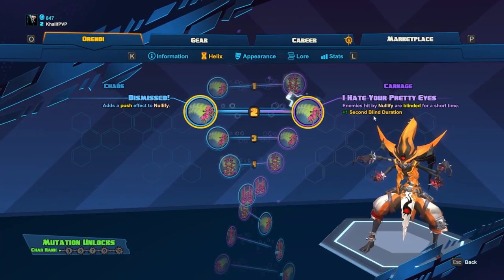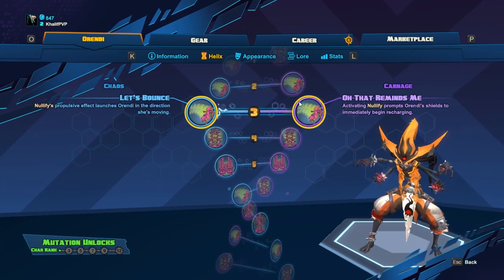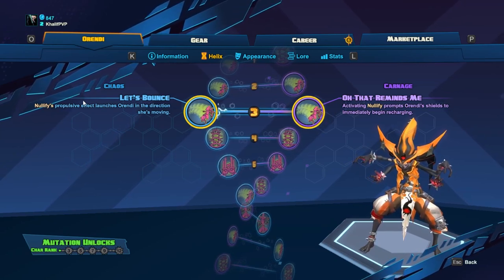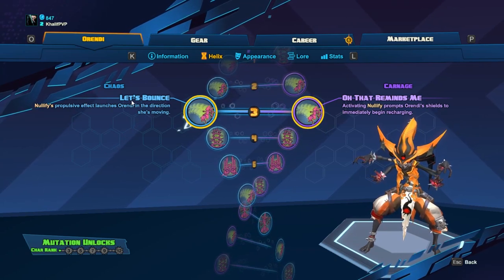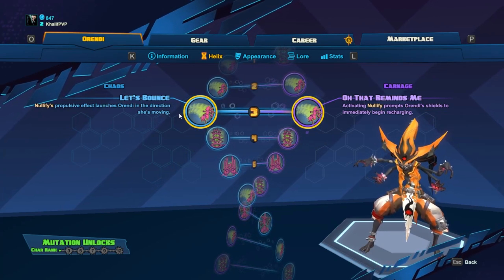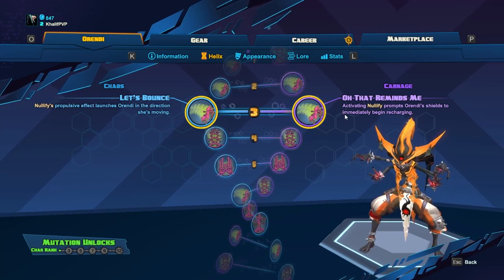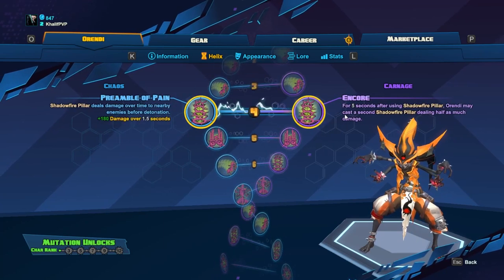For level three, Let's Bounce or Oh That Reminds Me. I don't like Let's Bounce, which adds a propulsion effect in the direction you're traveling — if I want to go forward I'll just turn around and use the skill anyway. Oh That Reminds Me restores your shields when you activate Nullify, which gives a nice defensive boost. Largely when I'm using Nullify I'm in a sticky situation, so having my shields come back up is very valuable.